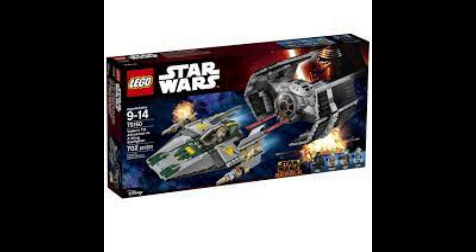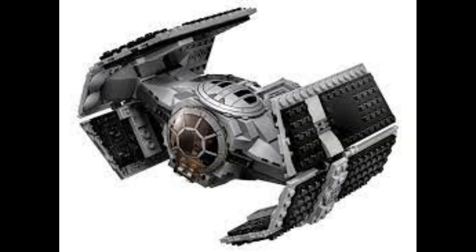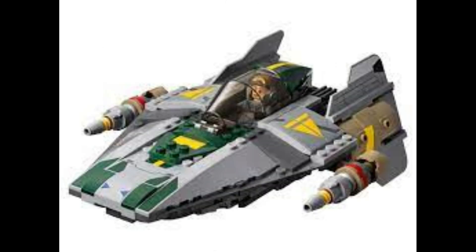Cracking our top five is 75150, the TIE Advanced versus the A-Wing. The TIE Advanced looks amazing — the wings, the cockpit, everything on it was pretty much perfect. I really appreciate it and think it looks really solid. I'm looking forward to a remake if they do one. The A-Wing is probably where this one tails off a bit — it's still a phenomenal-looking A-Wing, but it feels a little chunky, though with Rebels that's to be expected.